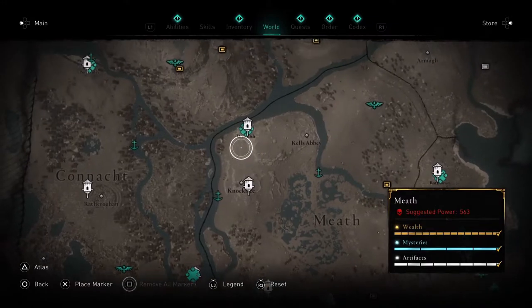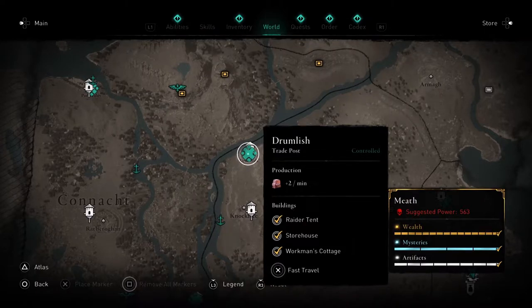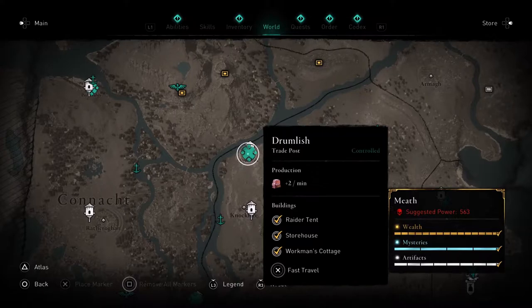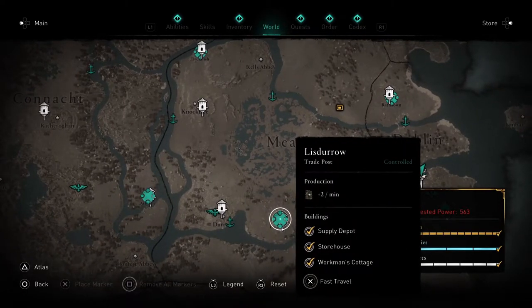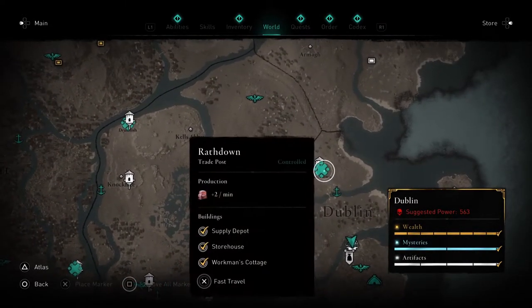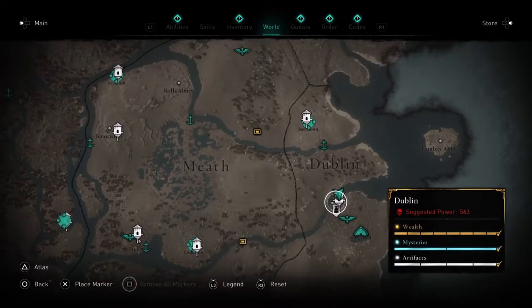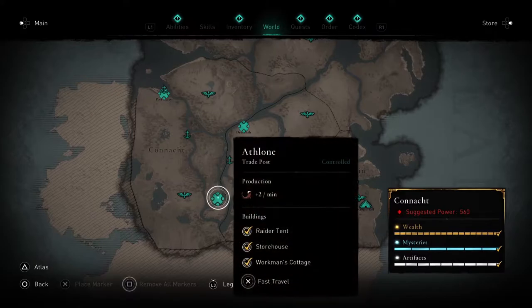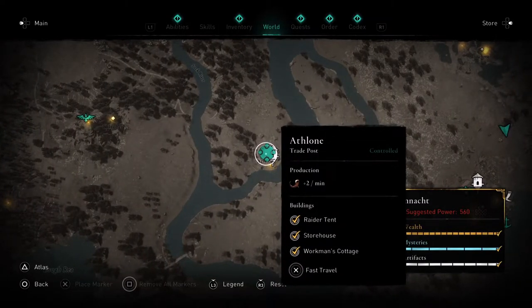In Drumlish the buildings are a raider tent, storehouse, and workman's cottage. Each place you completely build gives a different exotic item — in Drumlish you get plus two clothing per minute, and in Listero you get plus two exotic per minute. For Dublin, there's one in Rathdown giving plus two clothing per minute, and that's the only one for Dublin.